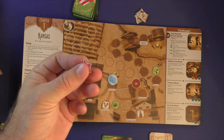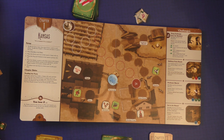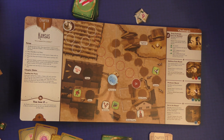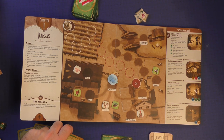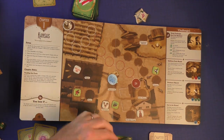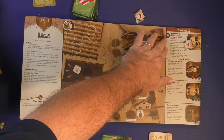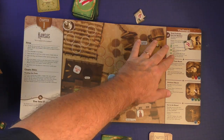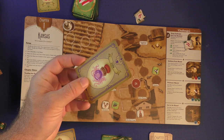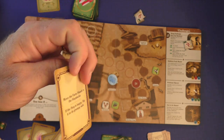If you have any Glinda Goodwitch stars you've earned, you can utilize those — what she allows you to do is restart the chapter without losing what you've already earned. Or you can just draw three cards from the deck, which can be very helpful. After taking my actions, let's say I want to give up my one Wonder card — I'll discard that out. If I give up one, it's no reward, but I have completed it, so I'm one-fourth of the way to winning. Usually you want to give up more for a better benefit. After your turn, you draw two cards from the story deck, keeping a maximum of six in hand.